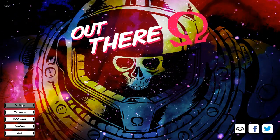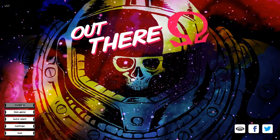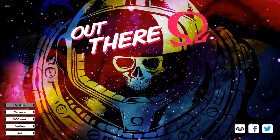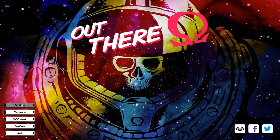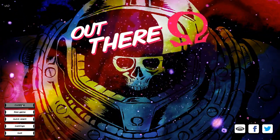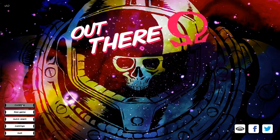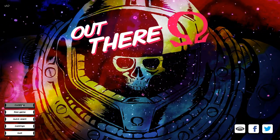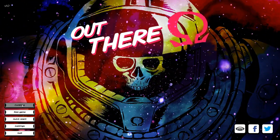Out There originally started its life as a mobile game, but we are now finally getting it here on PC in this special expanded edition. This is a light space sim with a heavy emphasis on resource management and diplomacy. They cite game books like Choose Your Own Adventure books as a heavy influence, and you can really feel it. There are times in the game when you are faced with a choice — a bit of text and a choice that will potentially radically alter the course of your game for the good or for the bad. Overall, this game is a depressing romp towards your inevitable death alone in space.